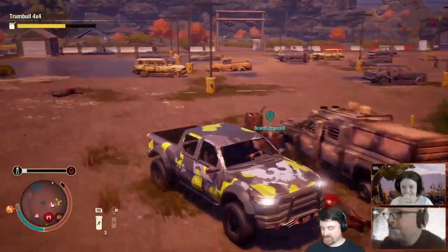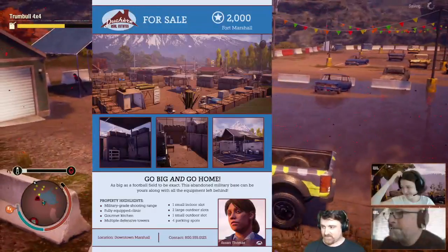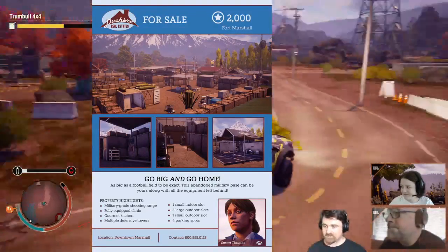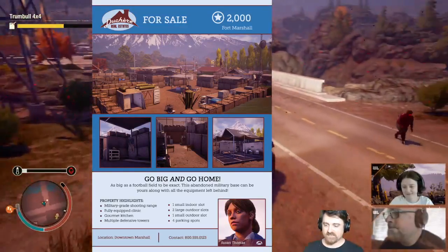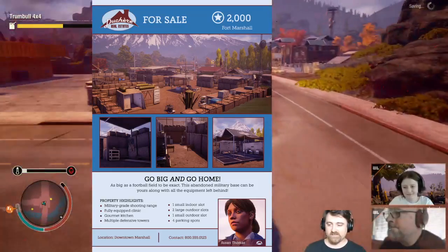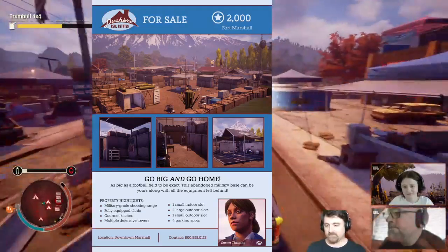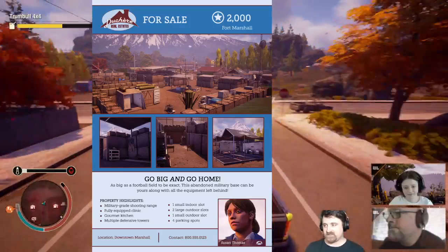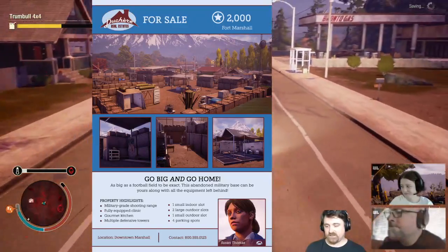All right, we're headed to Fort Marshall next, everybody. So when it comes to Fort Marshall, it is only 2,000 influence. It takes eight people to move in, but it is so worth it. It's the first eight-person base that we've had that is only 2,000 influence, and I love the fact that we were able to play around with the costs.